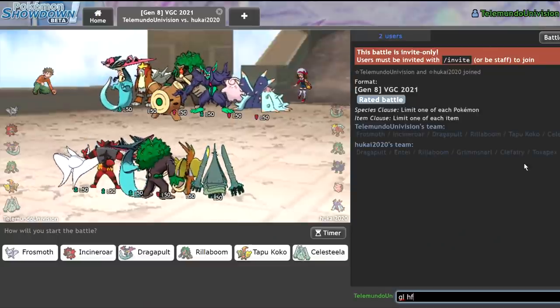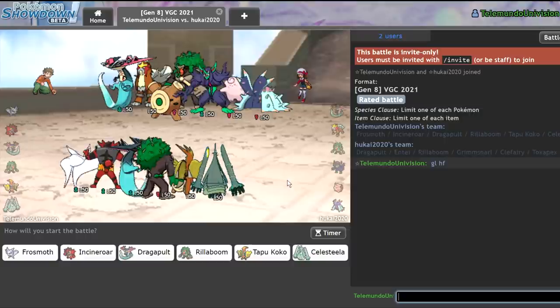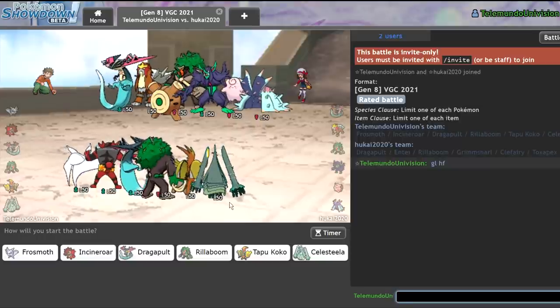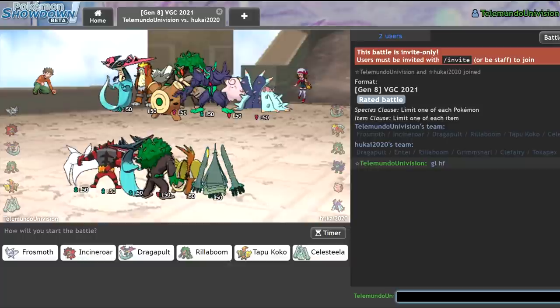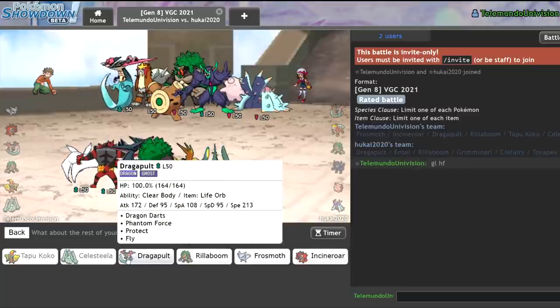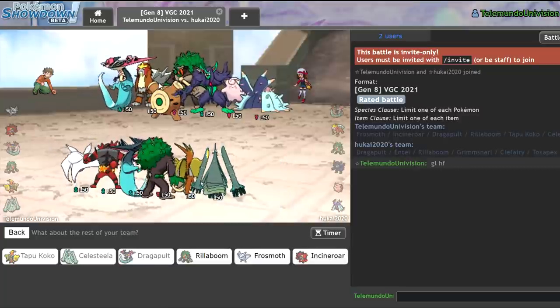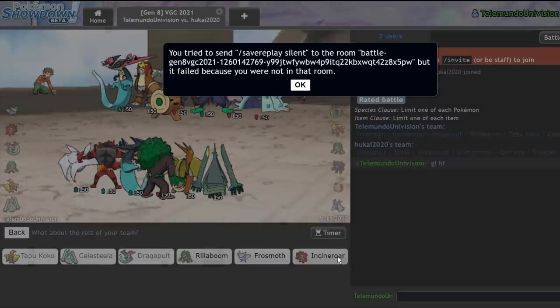Two Toxapex in a row — what's with Toxapex today? I've never seen two Toxapex on the ladder in the same session, even one is rare. They really have no answers to Celesteela besides Entei, which I don't really mind as long as I get my Reflect off. I'll bring Dragapult in the back since it seems like a solid option, and I think my last Pokemon could be Incineroar.